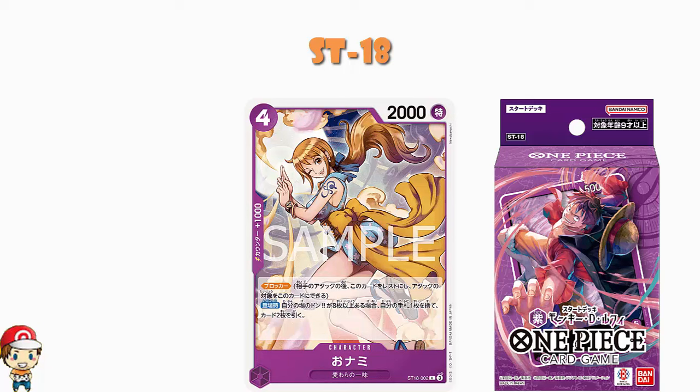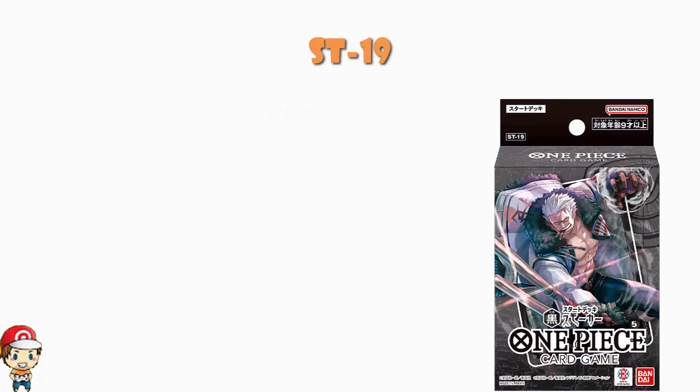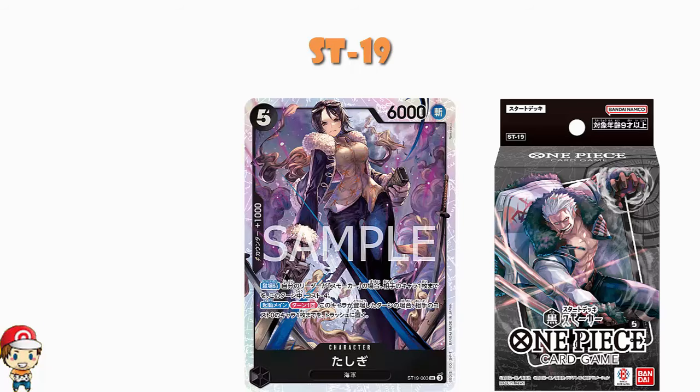That seems to be the only ruling for that Starter Deck, although on the official website they've put some random Starter Deck 20 rulings in with it, which is a bit weird. Moving to Starter Deck 19 — this is the Smoker Starter Deck, and the one about which I am most excited. We've got ourselves a new Toshigi: 5 cost, 6,000 power, counter plus 1,000. On play, if your leader is Smoker, one of your opponent's characters gets minus 4 cost for the turn. Can a character placed in the trash by this activate main effect activate any KO effects? No, because they weren't KO'd — they were trashed. Being trashed off the board is not the same as being KO'd.